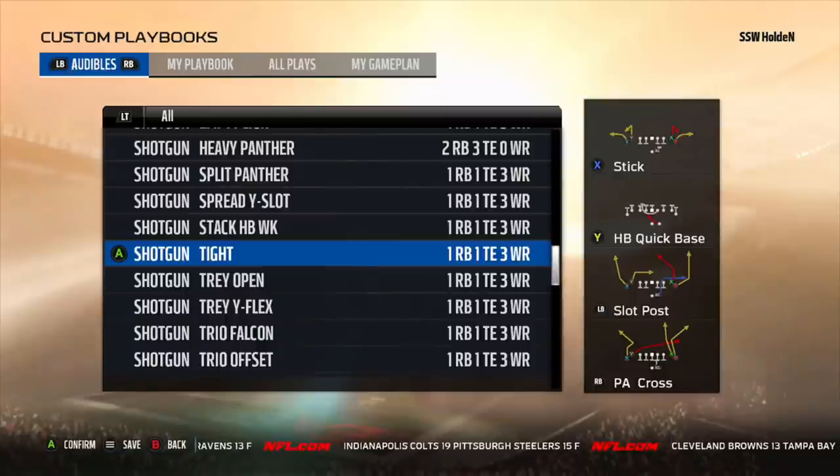What is going on everybody? In this video I just want to go over real quick why I think the shotgun tight formation was stealth buffed in Madden 18. What I mean by stealth buffed is that there was something changed about it that is not very noticeable and easily overlooked.